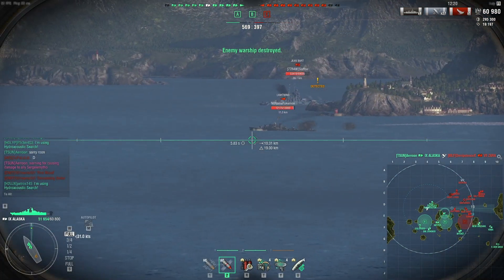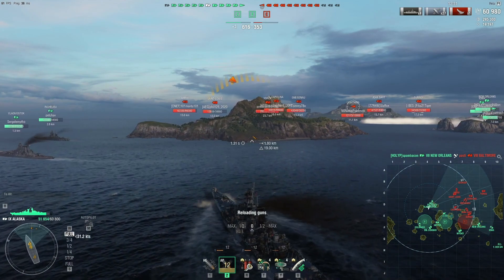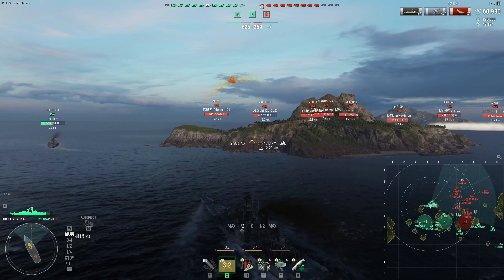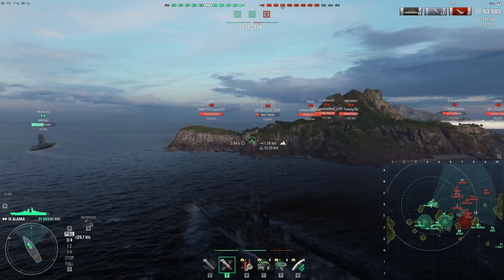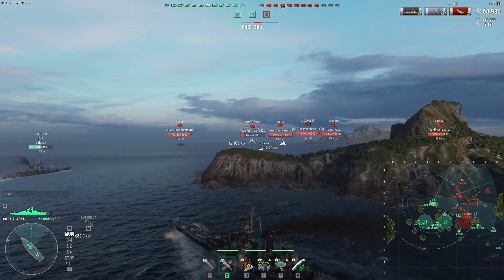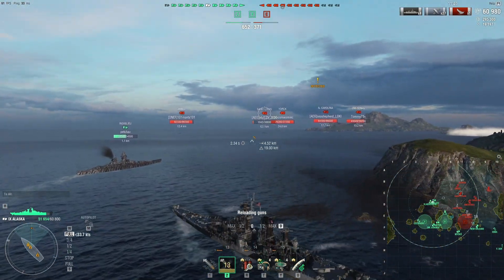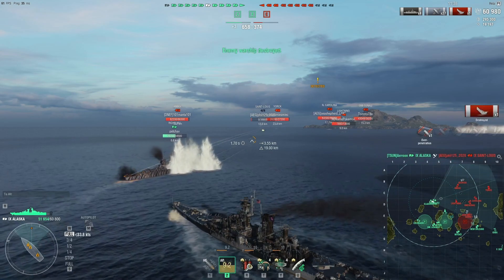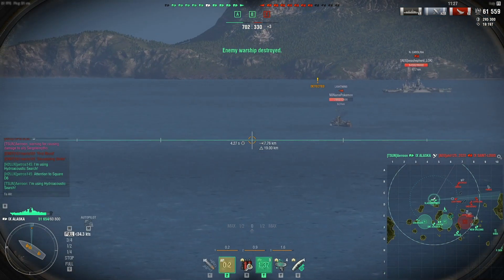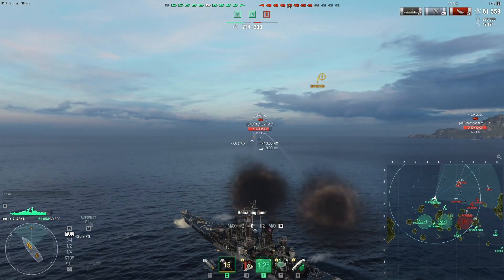I actually got the Zara — considering the range, I'm quite happy with that. I tried to fire a shot on the Lightning but I don't think I led enough; the shells are a bit too slow for that kind of salvo to hit most of the time, and here it didn't. The enemy has actually been sailing away — all the ships in the red blob are pointed in the other direction, which means pushing in should be okay, and that's exactly what I'm going to do. I'll use hydro here because there's a Lightning fairly close that could torpedo me or the Richelieu.